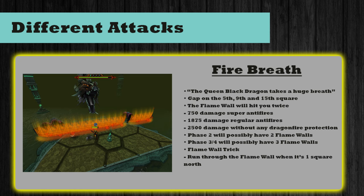Depending on how quickly you kill the boss, in phase two you would deal with two firewalls, and in phases three and four you deal with three firewalls. There is a trick where when the firewall is one space away from you — one space north — you can run through it and won't take any damage, but if you're experiencing lag you might get hit. From personal experience I would just tank the wall because all that running around slows things down and you just want to kill the boss as quickly as possible.